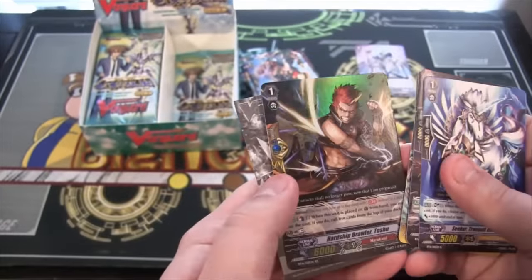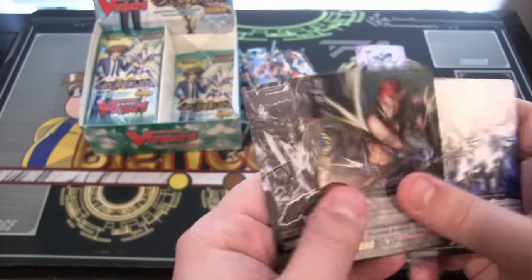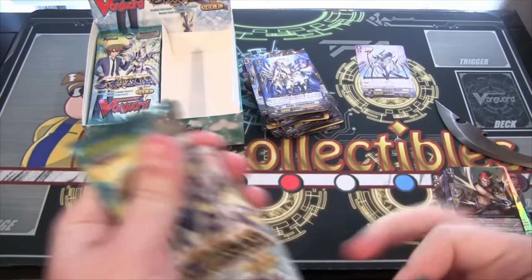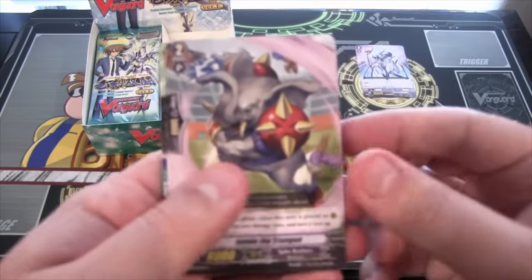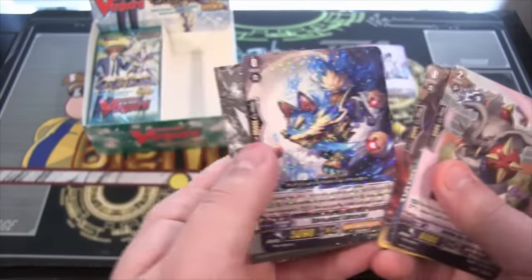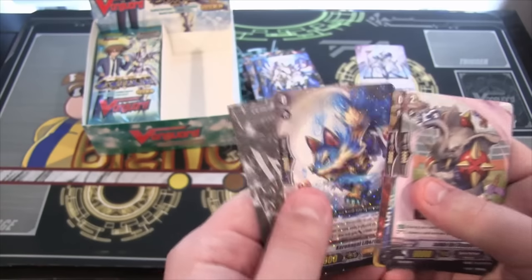We have a Sentinel — that is Narukami Hardship Brawler Toshu, Double Rare. I've had some pretty good luck with getting Sentinels on several different packs lately. I know this one's a Gold Paladin — that is Korangol Liberator, Rare.